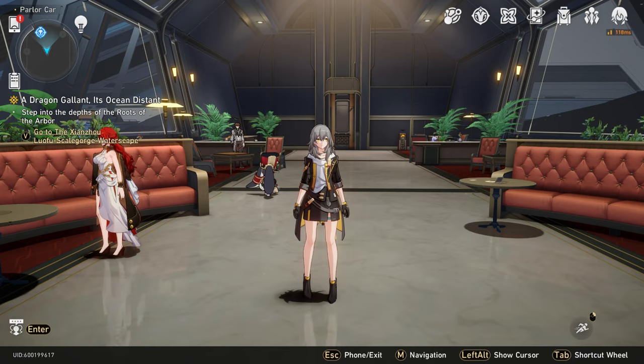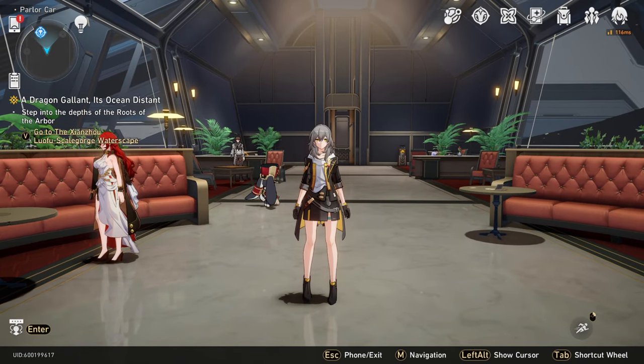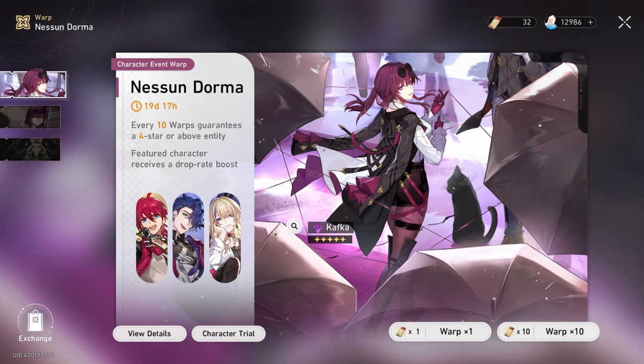So today, as I said in the beginning of the video, we're going to be pulling for Kafka — or I will be attempting to pull for Kafka this session. Let me pull up the warp real quick. She just got released yesterday, and basically I have 32 warps saved up from the events. I have not pulled Scyllae, which was back in 1.0. And I have 12k Stellar Jade saved up, so this is a little more straightforward. Just like in the previous videos, we'll see if my gacha takes me somewhere, so let's get going.